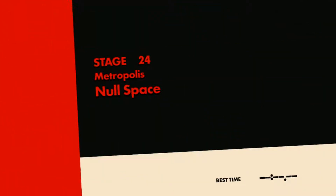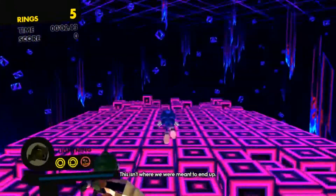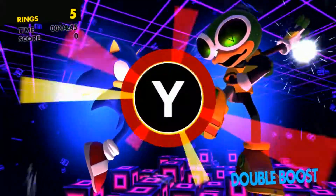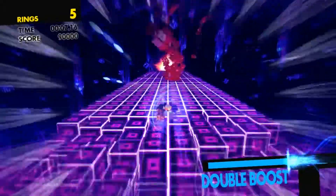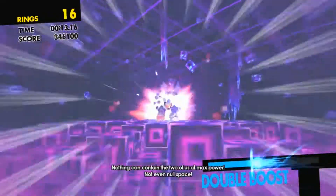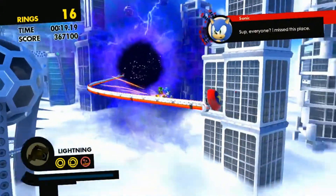Both Sonic and our Avatar character got sucked into Null Space. How will we ever get out? By running endlessly! Let's do this with the power of the fist bump — let's get out of here! We must reach that light — we're almost there, we got some rings, and we are out of Null Space!